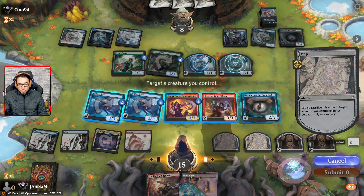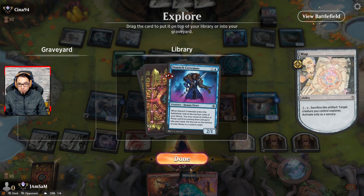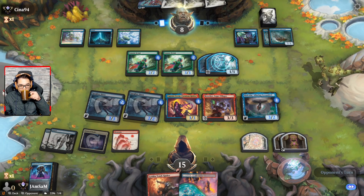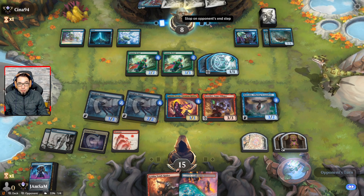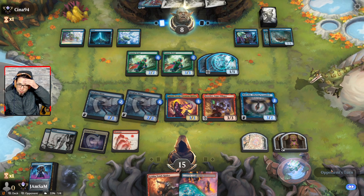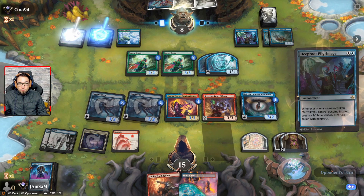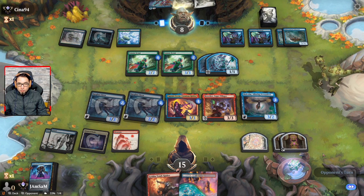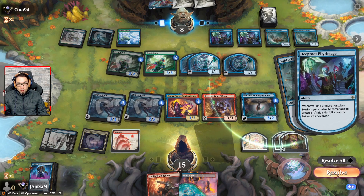Let's see if I can get rid of some lands here. I'll just end the turn — make them think we have something. I think this is what makes Pirates so good: if you have enough flyers to get above the other creatures. Personally, I don't think Merfolk is that great of a deck from what I've seen — could be wrong.